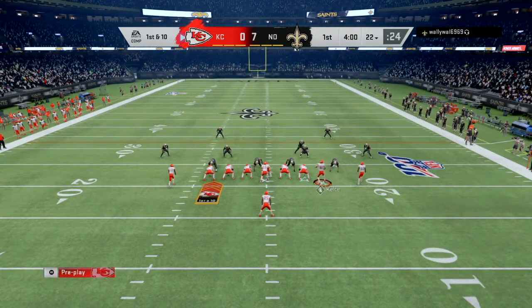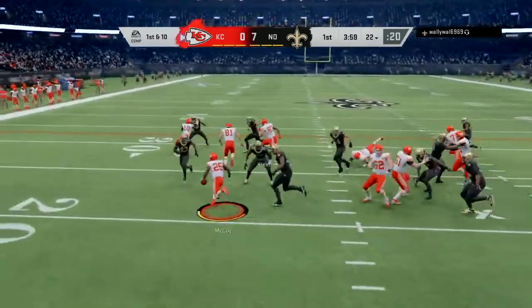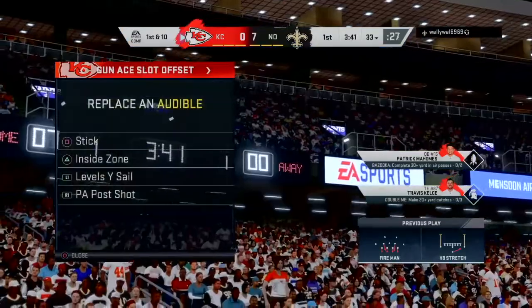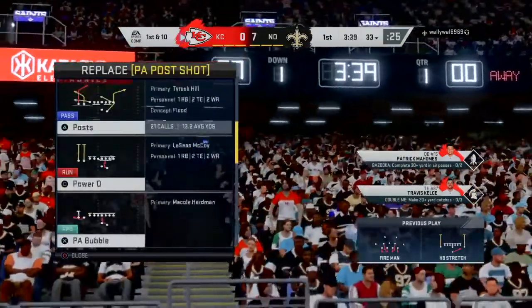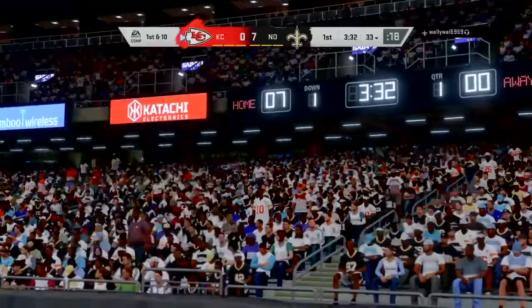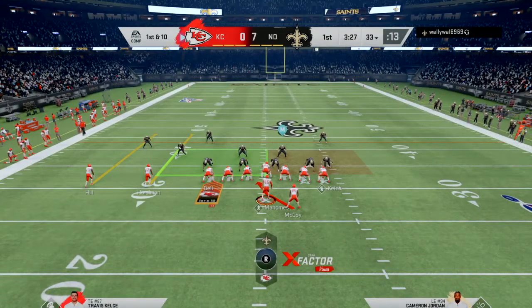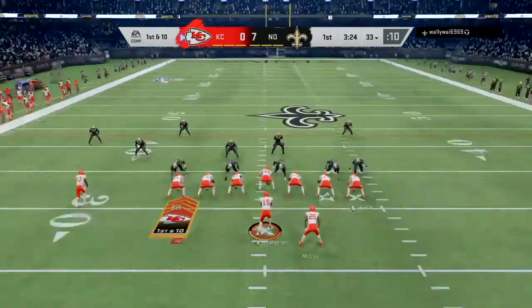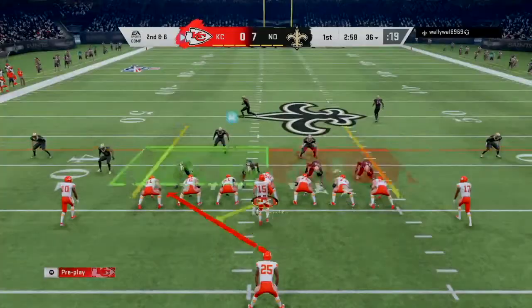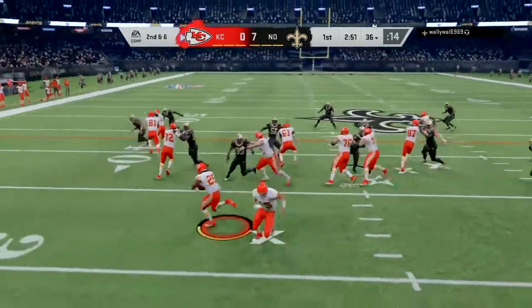I generally like to start off by running the ball. I go out of Single Back Ace Close with my HB stretch to the left and make a nice move through my blockers, picking up a much-needed first down after giving up that quick touchdown. I switch into Gun Slot Offset, which lets me run and pass equally well. I go with an inside zone run to the left and pick up a short but respectable four-yard gain. Back to Ace Close on second down.